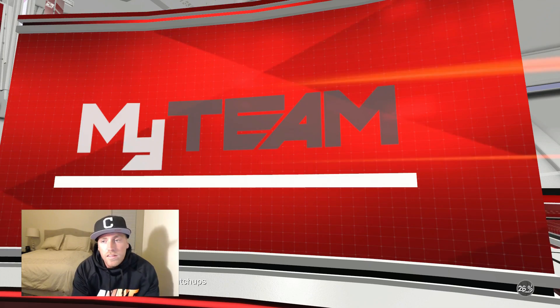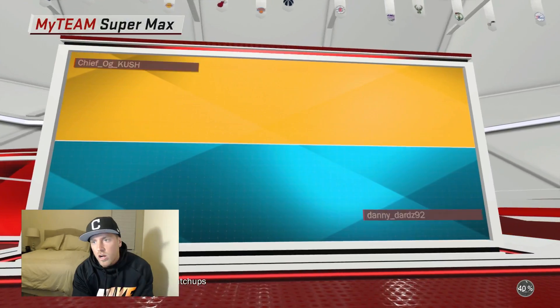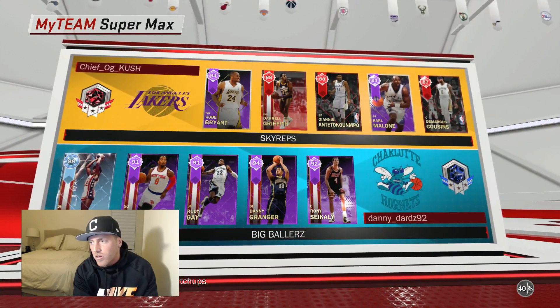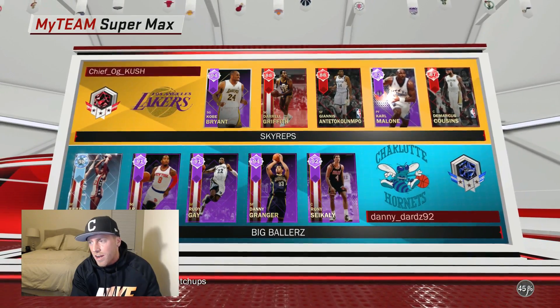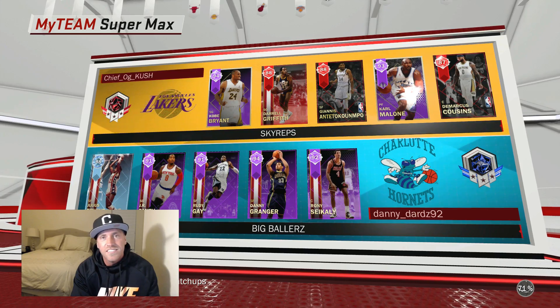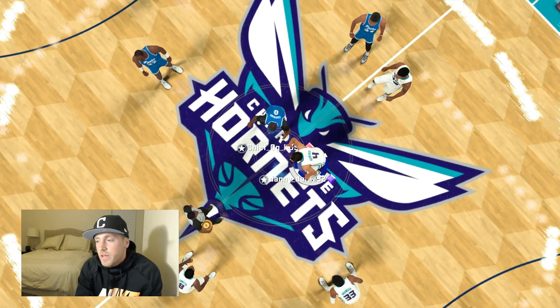Looks like we found an opponent. Let's see what kind of team we're going up against. Cheap OG Gush - he's got Kobe Bryant, Daryl Griffith, Giannis, Hotton Cooper, Karl Malone, and DeMarcus Cousins. Oh boy. Another victim for the Doctor. We'll see what he's got. Here we go.